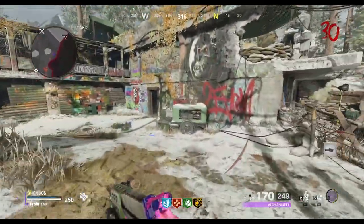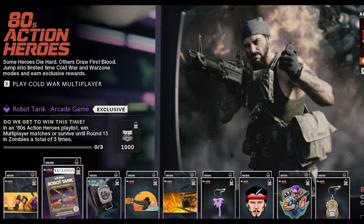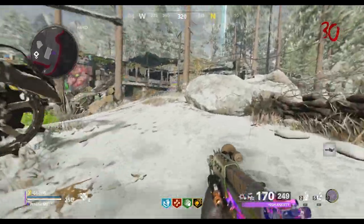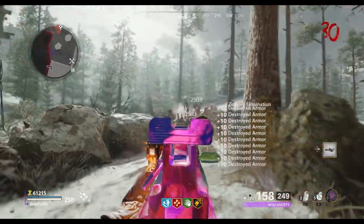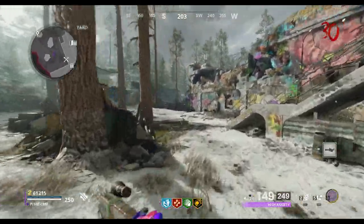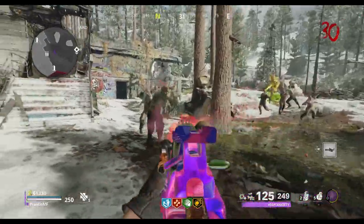The next challenge is to either win three multiplayer matches, or play three zombie games that last until round 15. This challenge is just going to do itself as you play, but if you want to get them done quickly, maybe jump into a game of free-for-all, as you only need to place in the top three for this to count as a win, and you won't have any jabroni teammates to weigh you down.